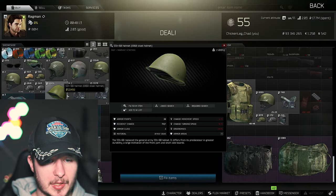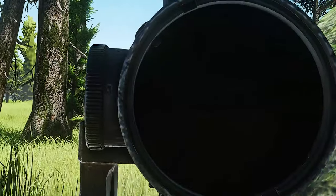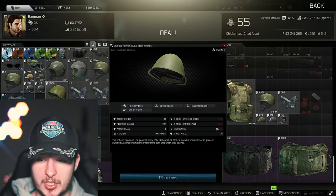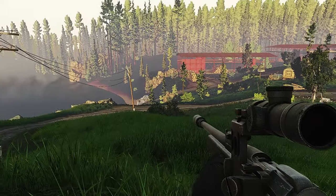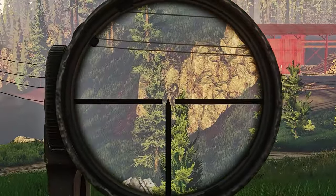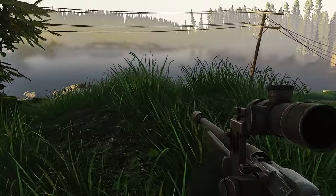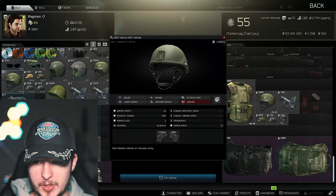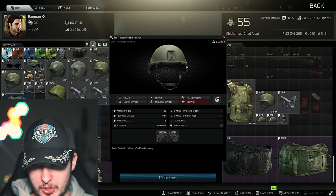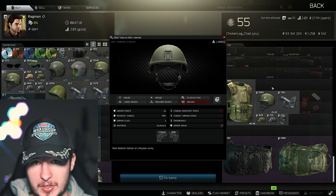For helmets, I don't like the Dickey helmet — it's way too bright with that greenish color, and the stats are very bad: minus 13 ergo, minus 8 turning speed, minus 2 movement speed, and you only have top and nape coverage. Instead, pay the 10k extra or do the barter for two bleach and get the Ratnik helmet. The stats are great for a level 3 helm, and it also has ear protection. In my opinion, the best option in this price range.